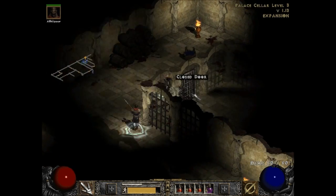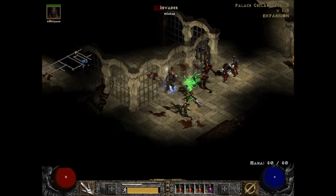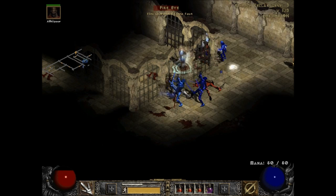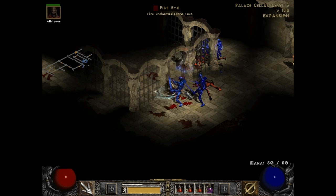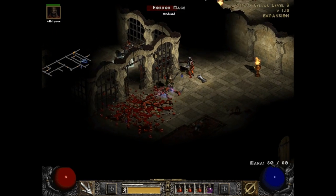There are only three levels to the palace cellar it looks like. Damn it — FireEye! You are extra fast and fire enchanted, but I cast slow on you — slow is super effective. There you go. It took forever to kill you but you did die eventually, and that's all that's important.